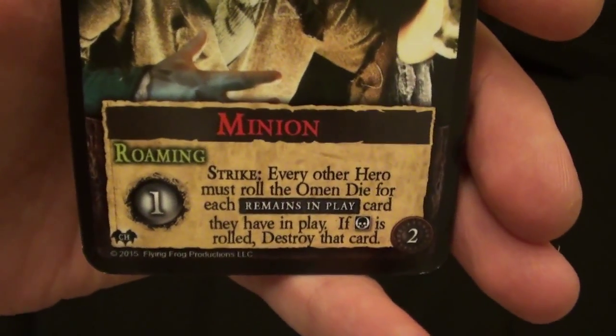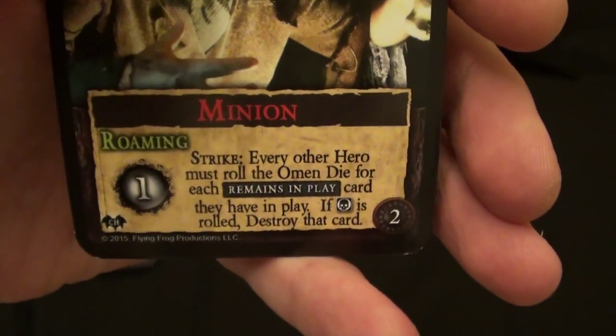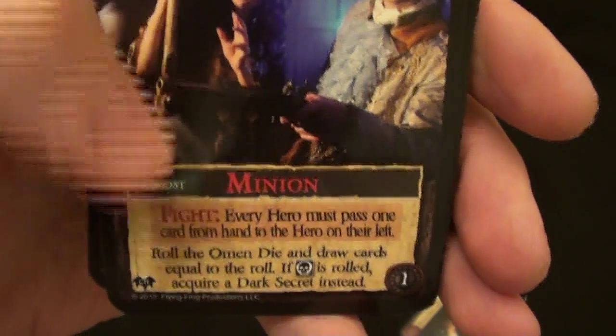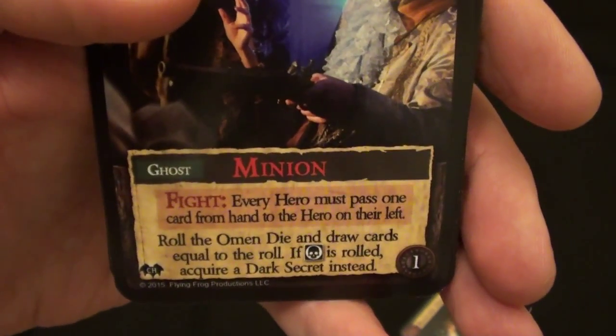Strike means that when it's played, it's going to do something bad — in this case, you have to roll the die and possibly bad things will happen. It does say it remains in play, so that means it stays in front of you when you play it. Here we have another minion — when you fight it, the fight ability triggers, and since this is a poltergeist, it's moving your cards around from player to player, so there's some theme built into that card.